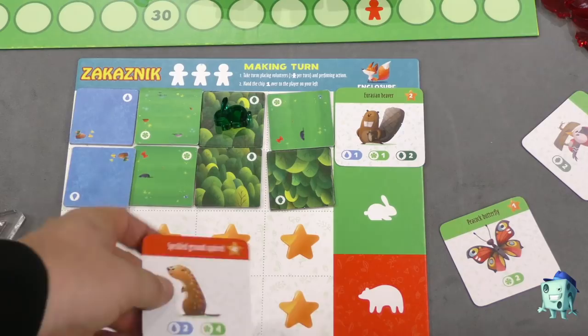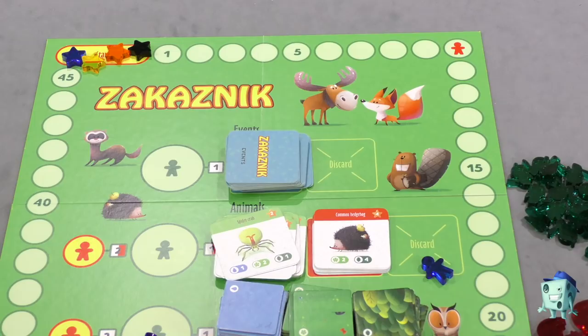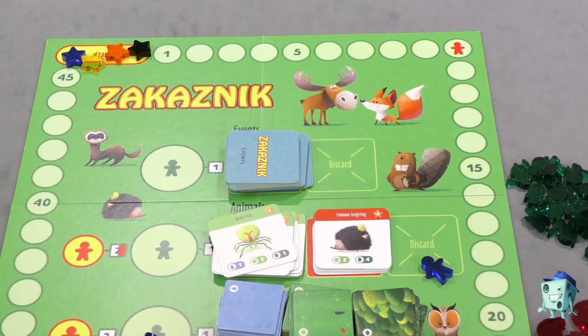Once one player reaches ten points, everyone gets an extra worker per round; at 25 points, everyone gets a third worker, so rounds go a little longer. The game continues until one player has completely covered their pad with land tiles, or one of the two decks runs out. Everyone then finishes the round, scores any remaining event cards, and whoever has the most points wins.